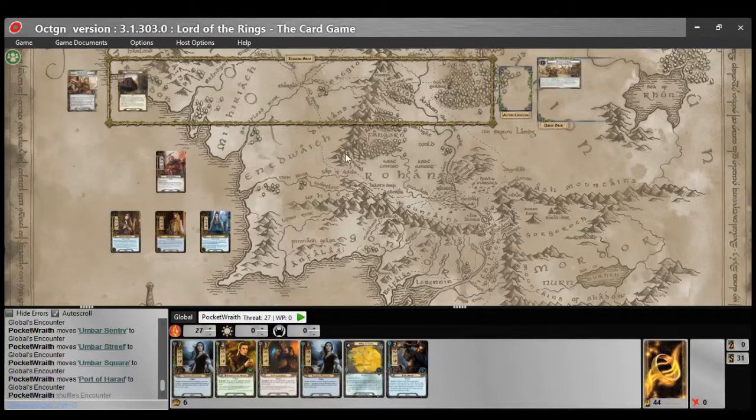Hello everyone, welcome to this new series I'm starting called Ignoring the Rules, in which I'm examining some of the rules by ignoring them — seeing what the game would be like if those rules were not in place. In this case, specifically, I am ignoring the errata on the Zigil Miner, which happened before I really started playing the game, so I have never experienced the Zigil Miner in his original form.